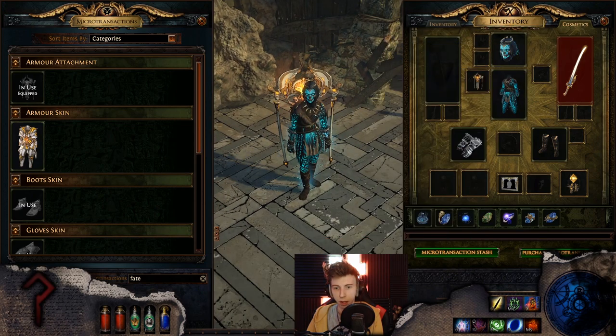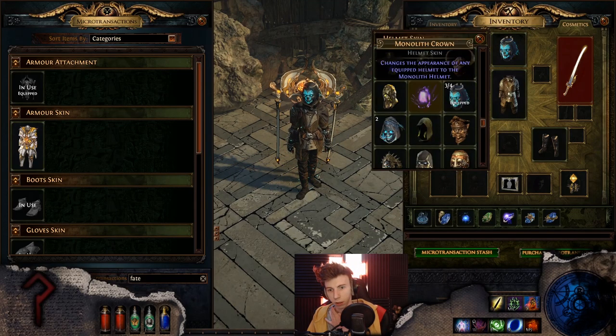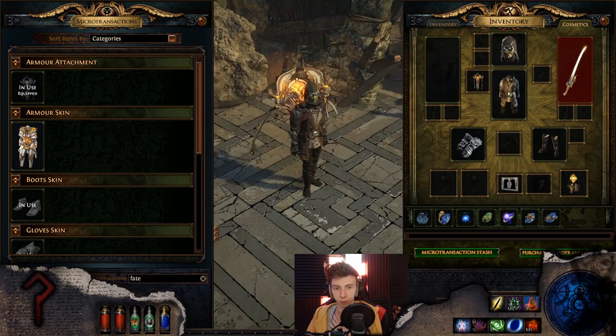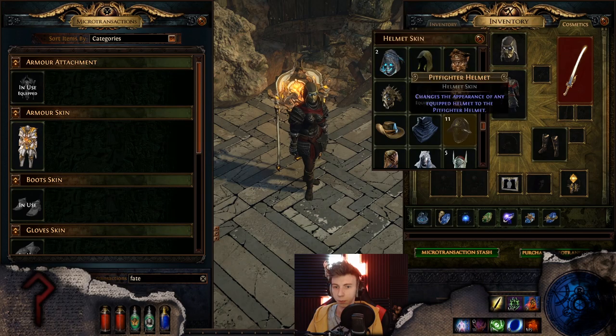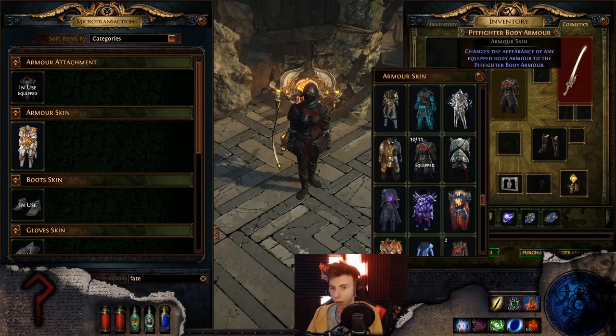That does not match either. I'm not going to test it on Orion until the very end so I don't have to relog — I'm just that lazy. Outlaw is such a nice body armor — doesn't match this though. Neither does Pit Fighter, which is also a very nice body armor.